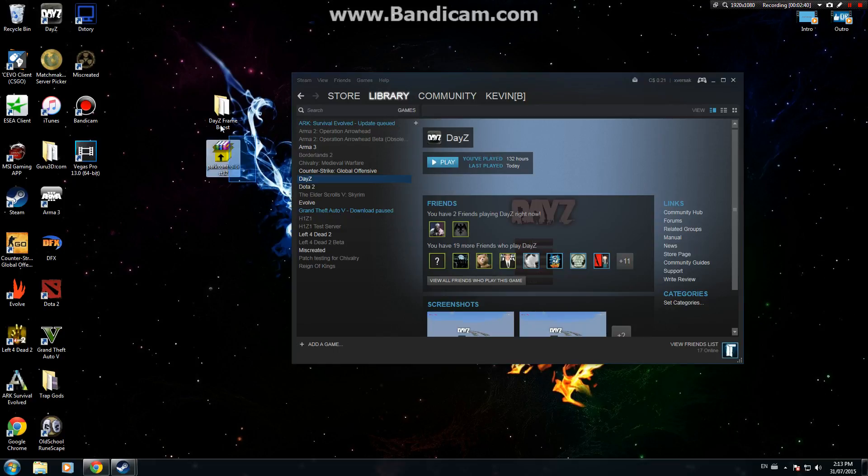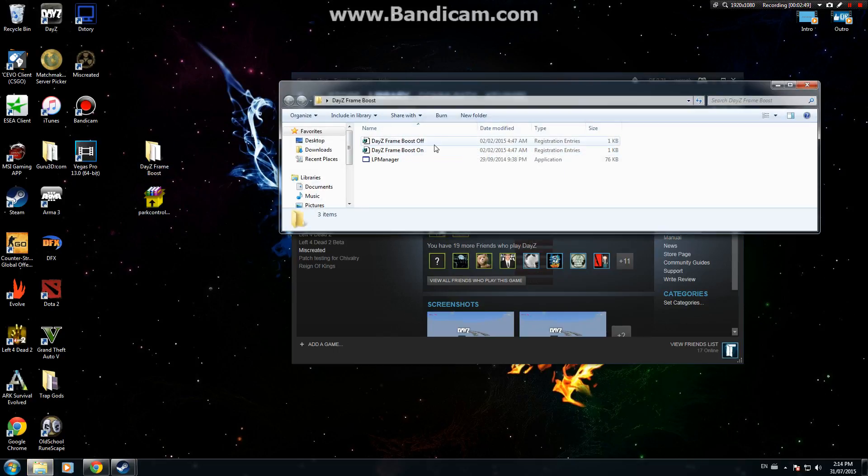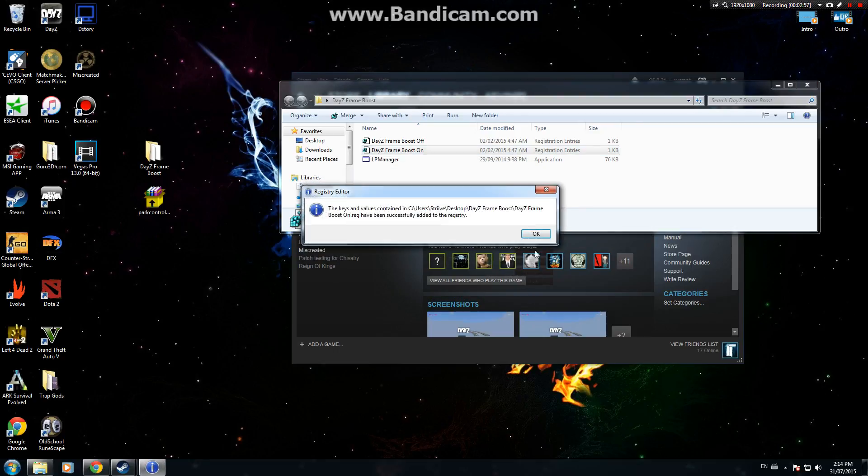Next step — you'll have two files to download; I'll leave the link in the description. Once you download them both and have them on your desktop, you'll have a DayZ Frame Boost folder with three things inside. Open up the DayZ Frame Boost executable, double-click it, click Run, Yes, OK.